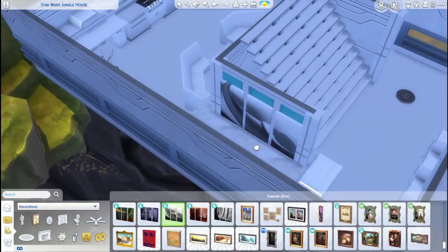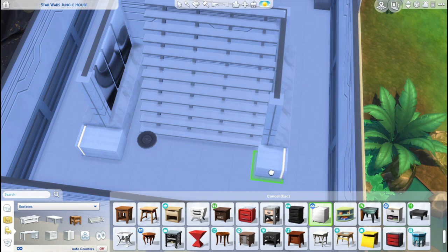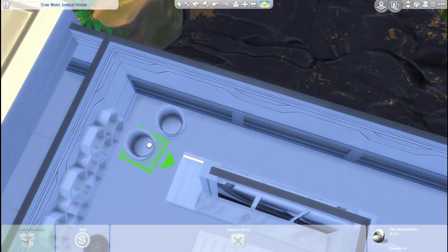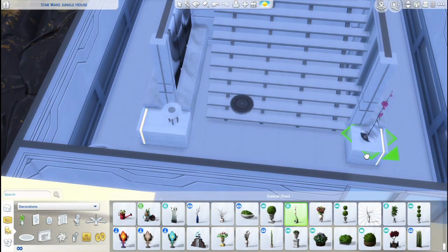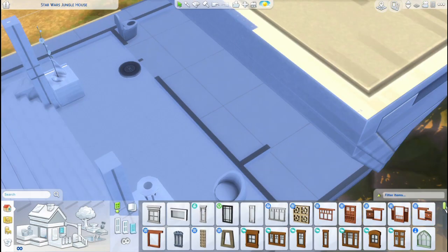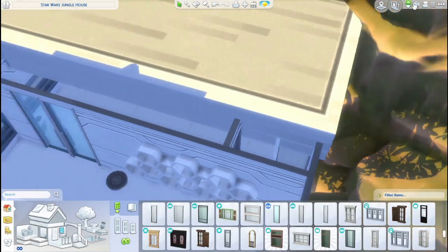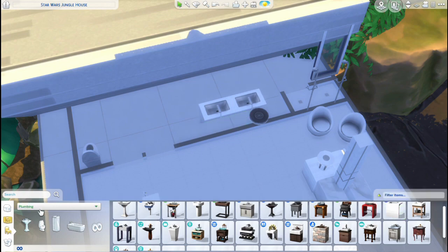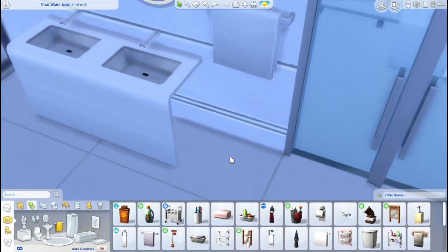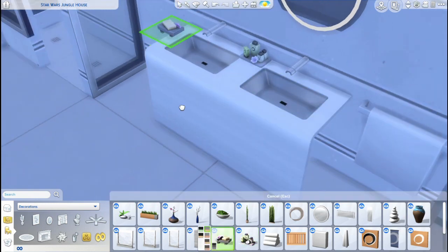I'm using some items from Dine Out as well — the stone tables placed against the wall. I used that item first in my previous build and I really love it. I used a lot of items from Get to Work in the interior, but also quite a few from Discover University, since that pack came with robots which I used too. I wanted to make the interior fully functional, so I placed in a bathroom here — it's a bit cramped underneath that angled roof, but I wanted it to be a functional build. We're almost at the end of this video already.